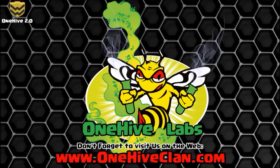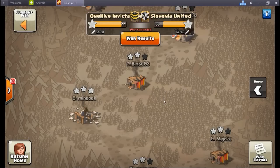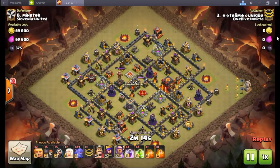Wiser flips over to show some replays from the last Invicta war — 77 to 66 for Invicta over Slovenia United. Then they jump into discussing what this epic, groundbreaking Clash of Clans update means to them and to the war community.